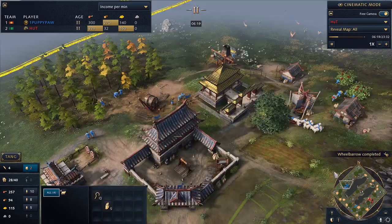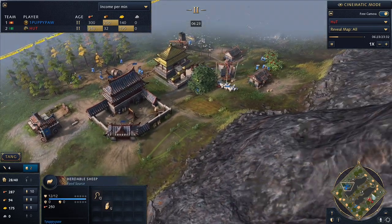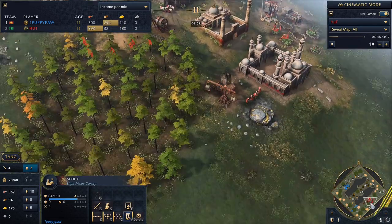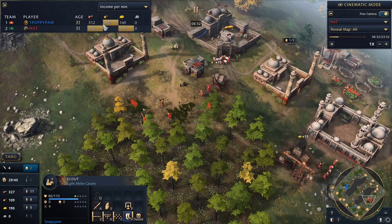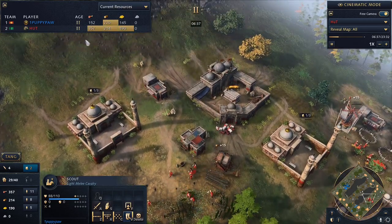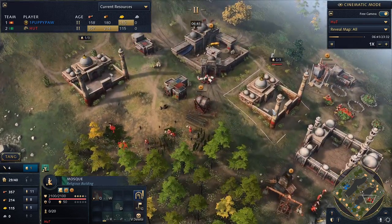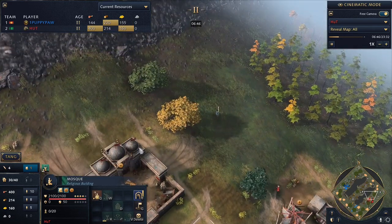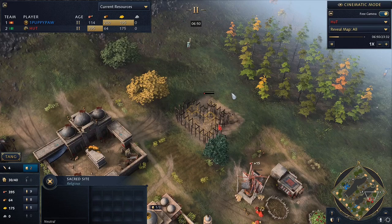There are a lot more sheep for Puppypaw up in the top left compared to Hutt. Looks like Puppypaw has another scout just chilling and is taking a slight lead in resources, though probably spending more than Hutt right now. We're going to see what build Hutt goes for — looks like he's getting Sanctity now, so he's going to go for the grab of the Sacred Sites in the center of the map.